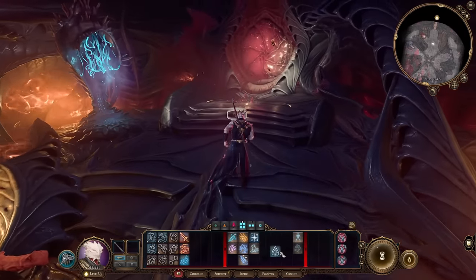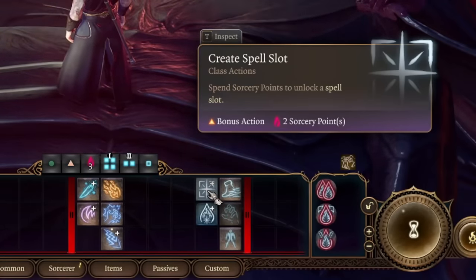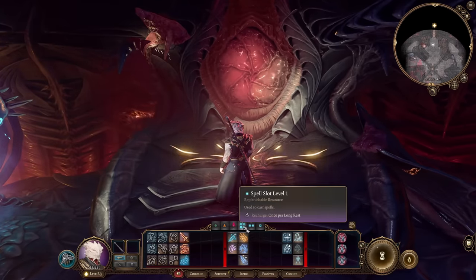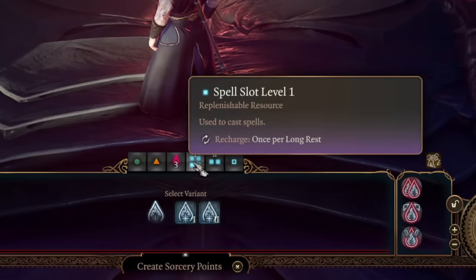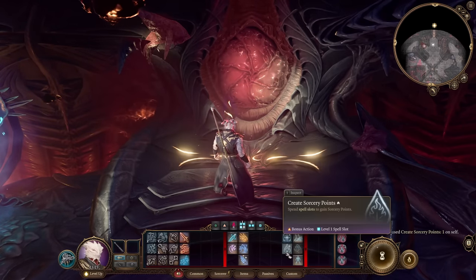As a level three Sorcerer you can convert Sorcery Points from spell slots, or vice versa. I recommend doing it before battle — if you don't need all spell slots and think you'll better use Sorcery Points, convert them. For example, you can use a first-level spell slot to create one Sorcery Point.